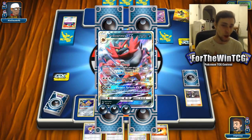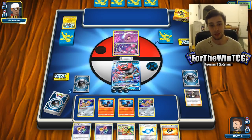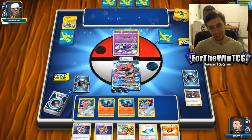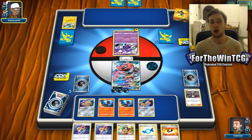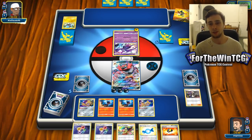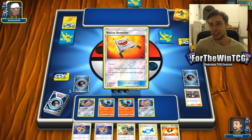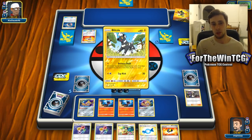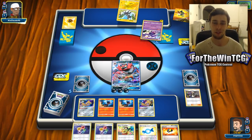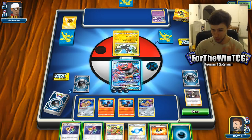Seeing Mewtwo come out was so epic and it actually looked pretty good - it actually looked like Mewtwo if it was real life. Mewtwo is literally my favourite Pokemon ever, so seeing that in there got me so hyped. The story looks somewhat decent - it looks a bit different to what you'd get in a normal Pokemon film. Most Pokemon films have a very similar strategy: big legendary Pokemon comes in, oh no there's trouble, friendship, win. That's usually what it is from my experience.